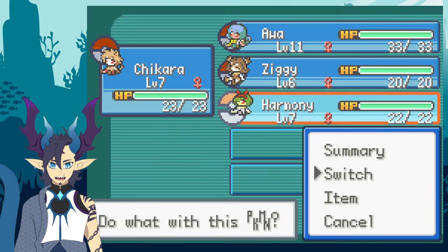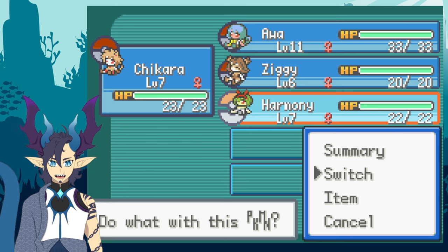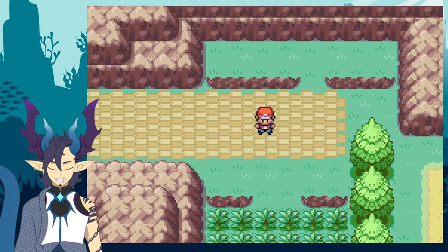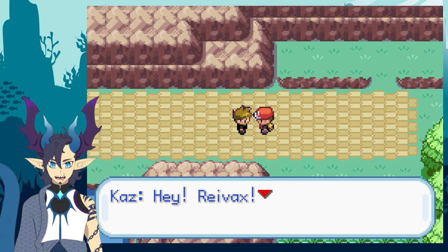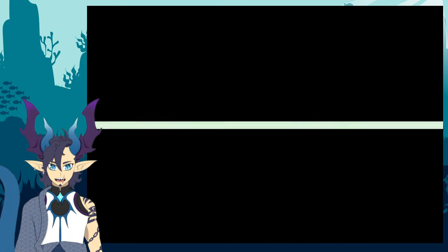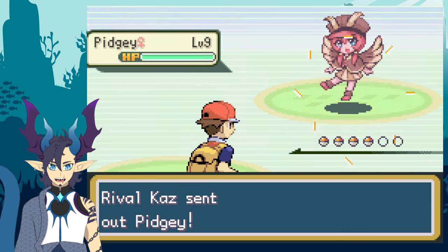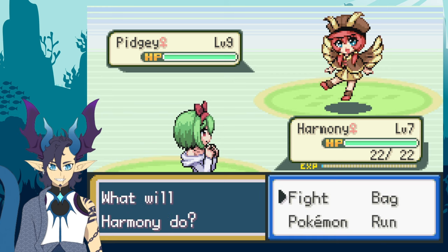I'm going to do the rival battle with Kaz before taking on Brock. I'll lead with Harmony since he usually starts with a Pidgey or a Spearow — we'll see if his team is the same or completely new. If you've played this game, comment your team below and let me know if you're following along — that'd be pretty cool. And it is a Pidgey at level 9 — I did not know I was this underleveled.